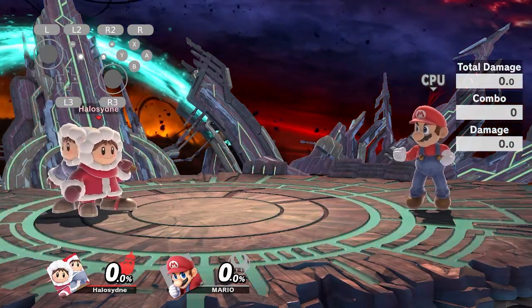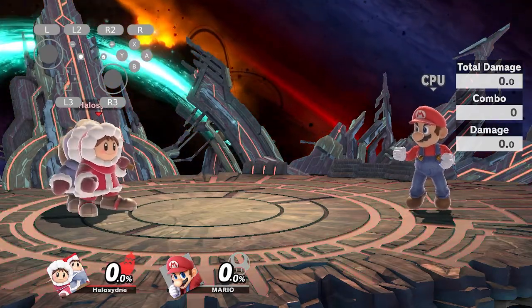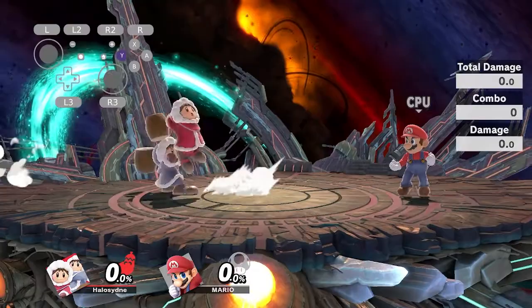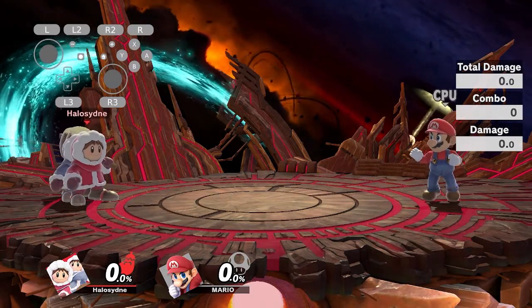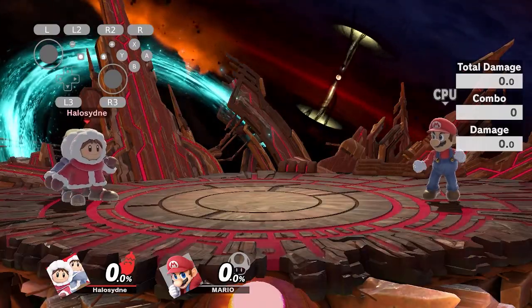A slightly more advanced version of landing desync is called Raw Landing Light Desync, or just Raw LL for short. We call it that because we didn't really have any other name for it. The way it works is that it abuses the same kind of window where Nana is landing two frames before her normal buffer would.